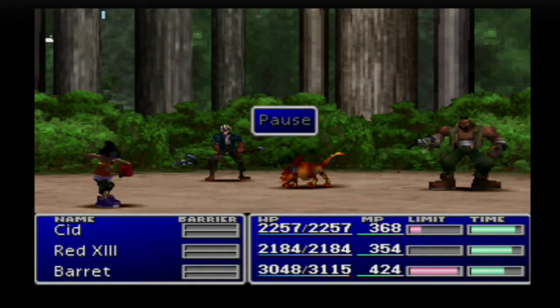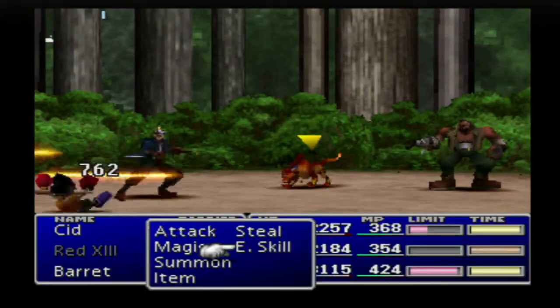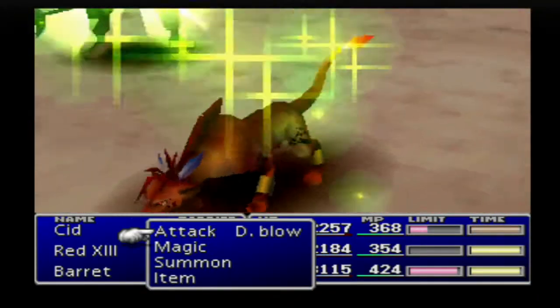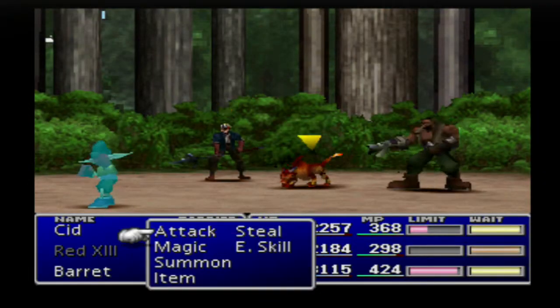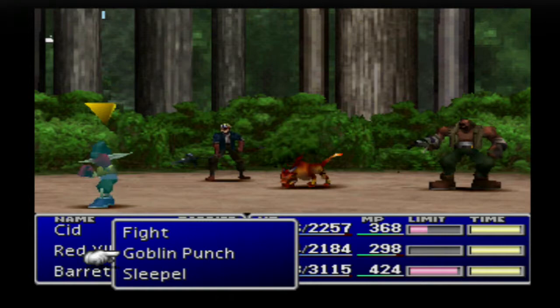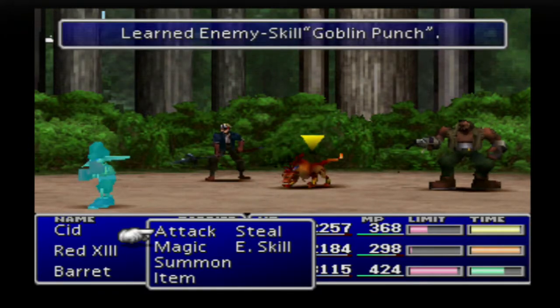Welcome back guys to Final Fantasy 7. Let's continue on. You join me at a strange time where we're actually in the middle of a battle with a goblin. These things can only be found on one of the most northeastern islands on the world map - I believe it's called Goblin Island. I'm in a battle with this thing to try and learn an enemy skill from it. We manipulated it. I need you to use Goblin Punch on Red since he has the enemy skill. So we learned the enemy skill Goblin Punch.